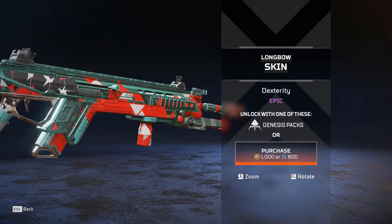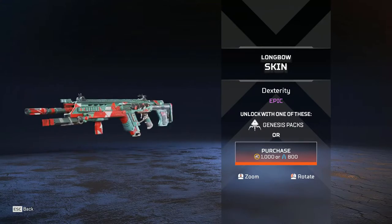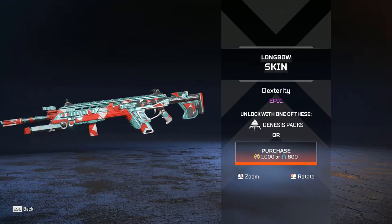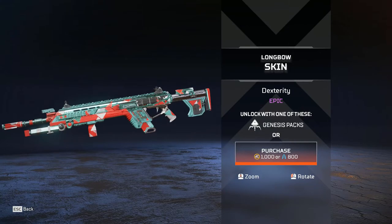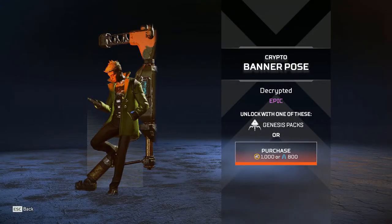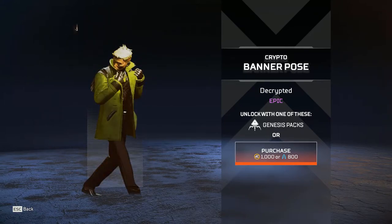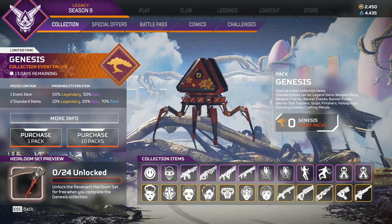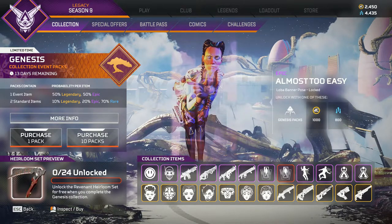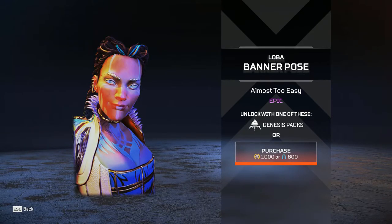Dexterity Longbow skin — it's okay. I've seen a lot of similar epic Longbow skins over the past two years and at the end of each one I'm just like, it's cool, but I'd never use it. Then we have a Decrypted banner pose for Crypto — those survey beacons look so big from this perspective, in game they don't look as big. And then we have an epic banner pose for Loba — she stole us. I love it. She can steal me anytime she wants.